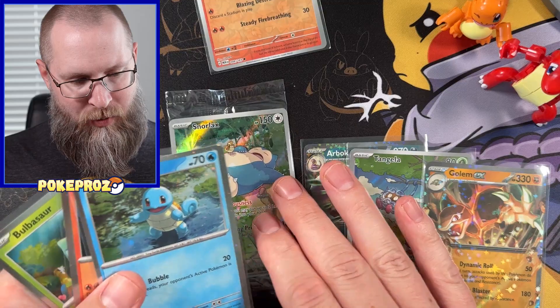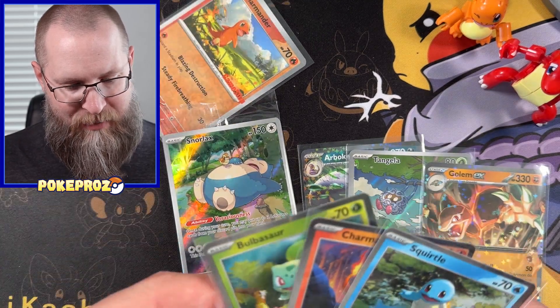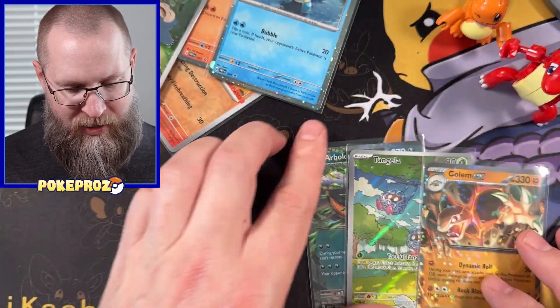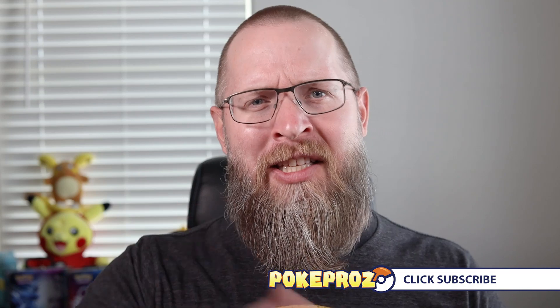So there we go — that is it. Here are the pulls today: we've got the three promo cards, the GameStop Charmander promo, the Snorlax from the ETB itself, and then the poster collection promos as well. We've got a long ways to go. Hope you guys enjoyed — smash the like button, hit subscribe, and we'll see you next time. Cheers.